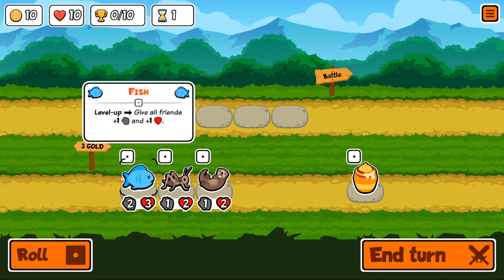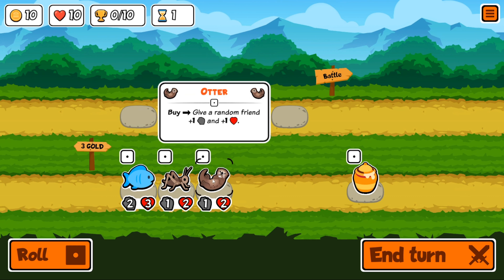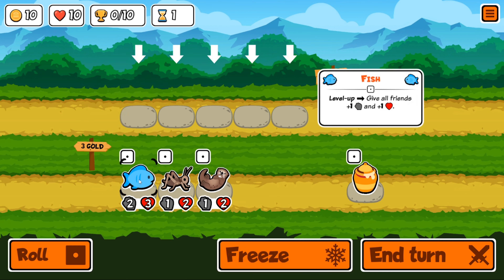The fish, when it levels up, gives all other pets plus one attack and plus one health, which is pretty decent. The cricket, once it faints, summons another cricket with one attack and one health. The otter gives a random friend plus one attack and plus one health when purchased. So we want to buy the otter after we grab the fish.